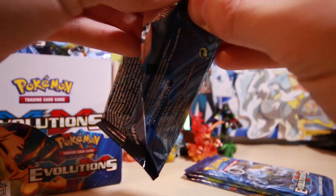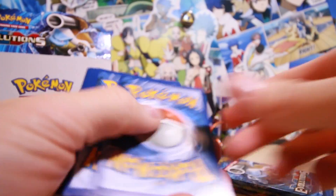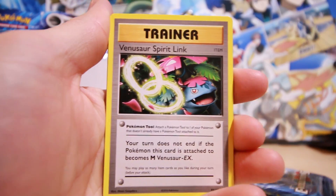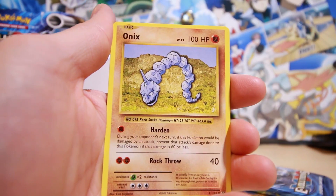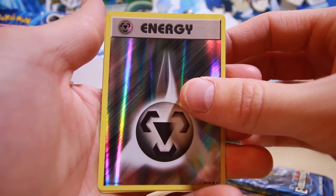Moving on with a Raichu. Since we've got that Slowbro and Mega Slowbro I think that's pretty cool — I'm hoping for one more card, just one more, anything, even just a holo that I haven't got yet, that'd be pretty cool. We've got a reverse holo Steel Energy and a regular rare Dugtrio.